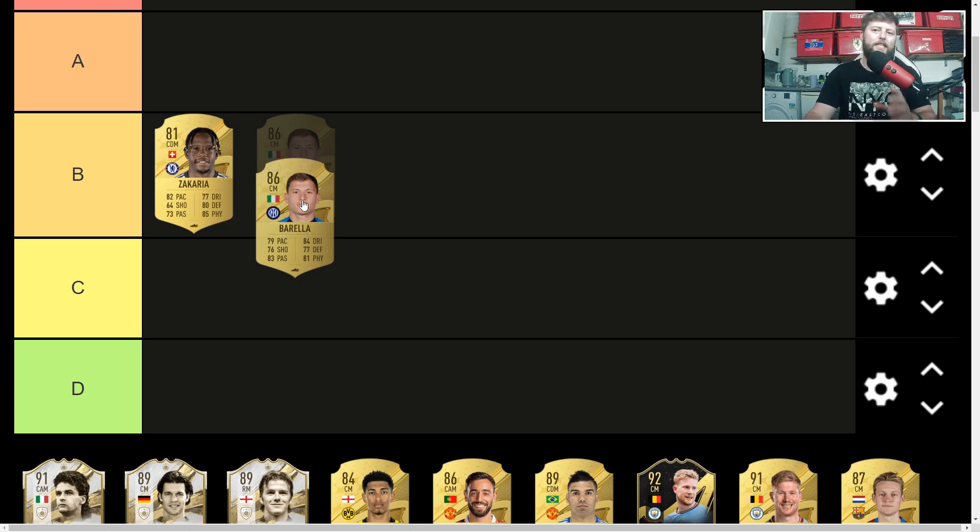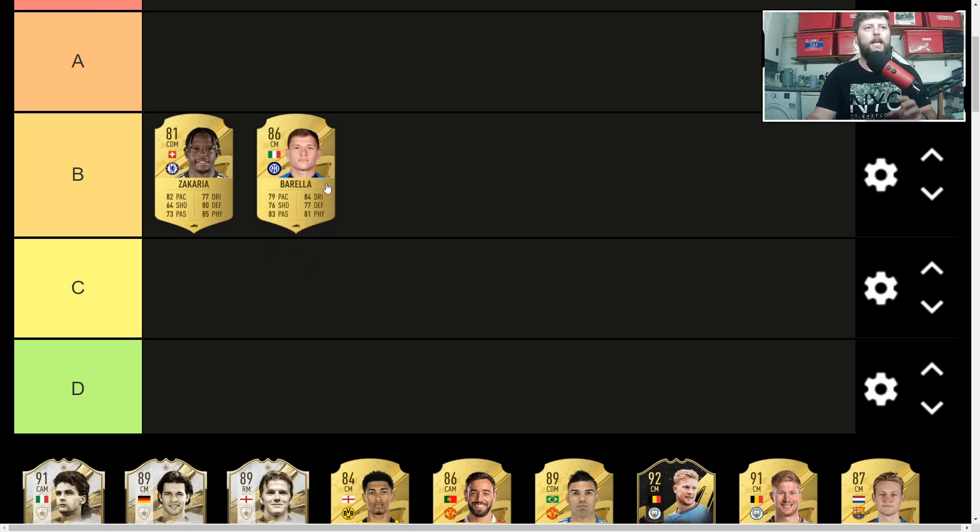Next up is Barella, the 86 centre mid for Inter. A solid card coming in at 15,000 coins. I feel like with more upgrades he's going to get even better. He hasn't quite got 80 overall on everything but it's definitely close, probably within two to three upgrades. Coming in at 3-3, 15k, no lengthy attribute but solid base stats throughout — he's going to sit there next to Zachariah.